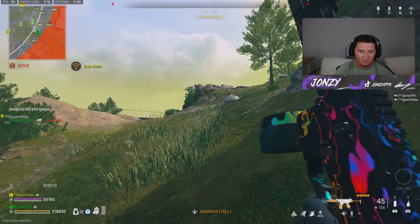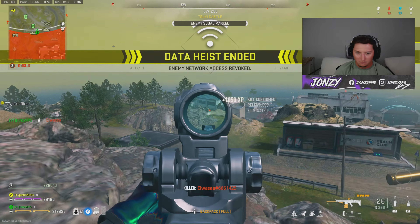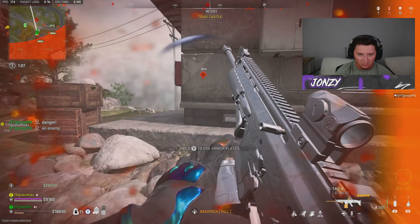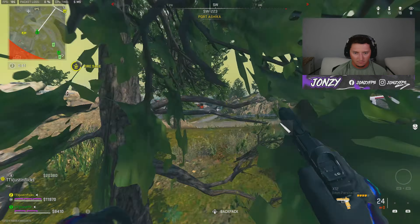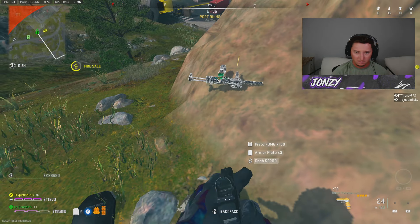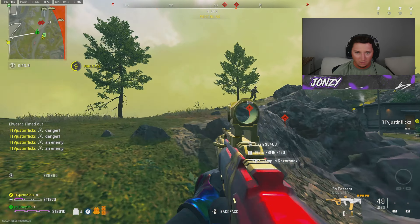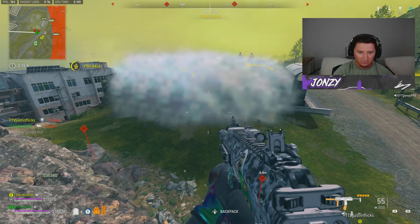I need a UAV if you can grab one. Oh bro, what the fuck — this kid's shooting me through the smoke? He's hacking. I literally threw a smoke and he's just lasering me through it. Come over here, push these kids with me. Where they at? Right here. Where's he going? Where are you going, buddy? There's another one here — you ran, you little fucking chicken shit.